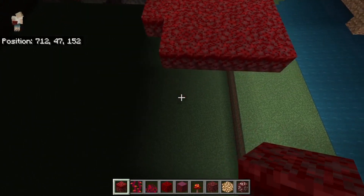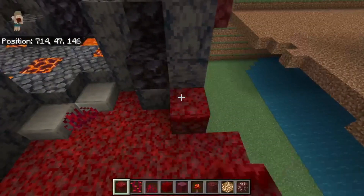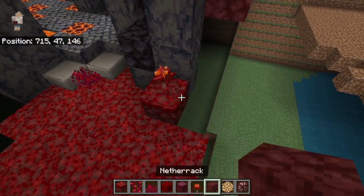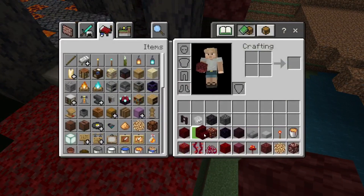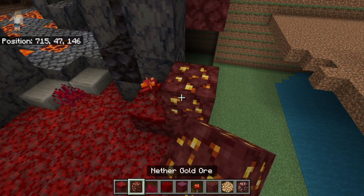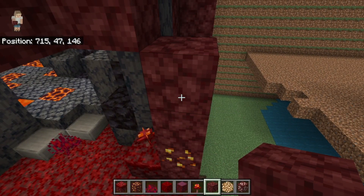Followed by two there, one there. Let's start by placing a crimson grass there with a crimson fungus on top, followed by a netherrack. We'll need our gold nether gold ore — place it there, place two more netherrack on top of that.